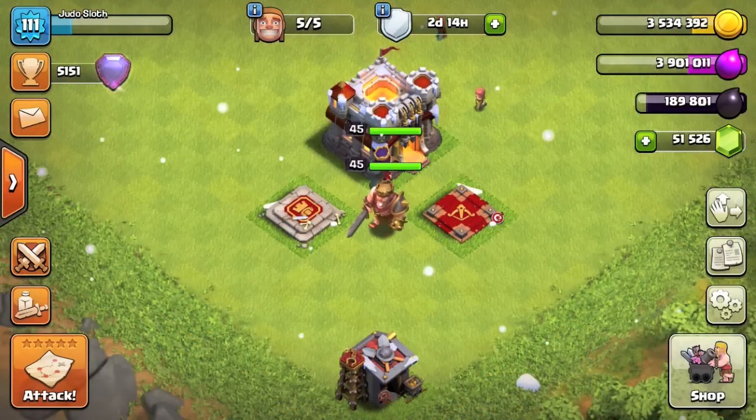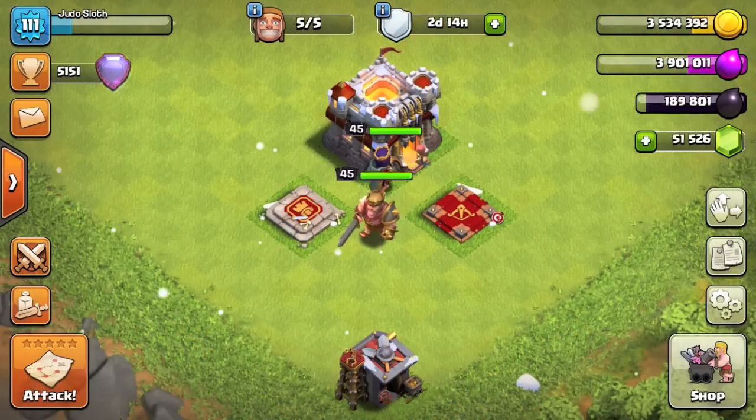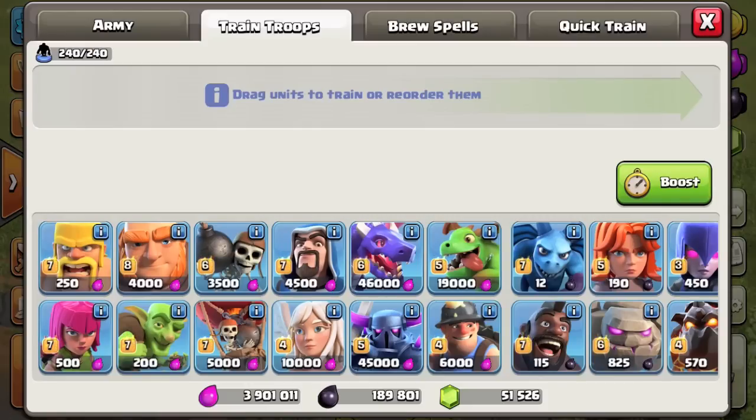The Barbarian King and Archer Queen are getting upgrades to level 45. There's also new troop icons. These will be displayed throughout the game in the barracks, your profile, and during an attack.